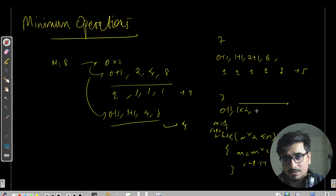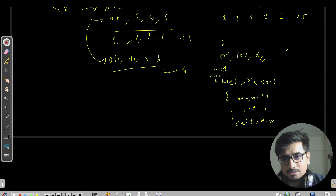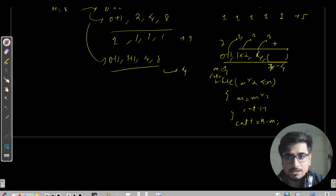At the point where m×2 would exceed N, we stop doubling. For N=7: after reaching m=4, four×2=8 which exceeds 7, so we can't go further. We'd then calculate the difference: count += n - m, adding the remaining steps. But this gives a wrong answer — too many moves.